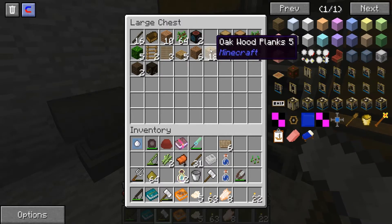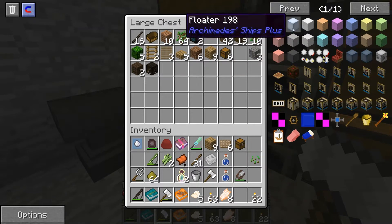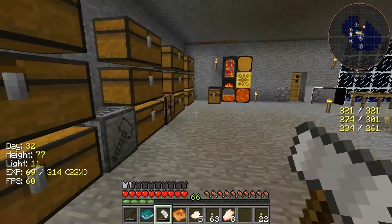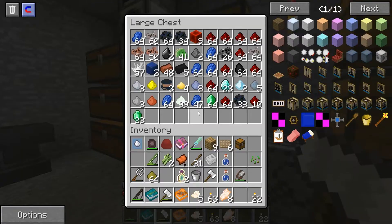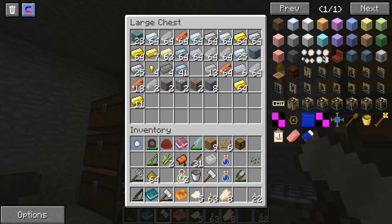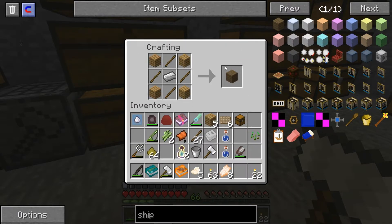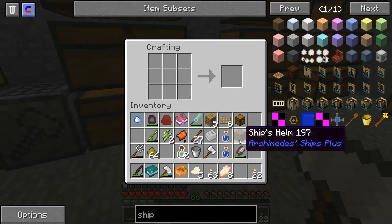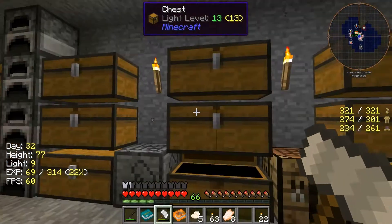I forgot the apostrophe — yeah, that's kind of important, just slightly. I've messed with the Archimedes Ships mod before. We actually messed around with it in a pack — me, Modi, and Bentley. Oh yeah, that was a couple ones ago, wasn't it? Yeah, we were sky pirates. We had an airship — it was fun.